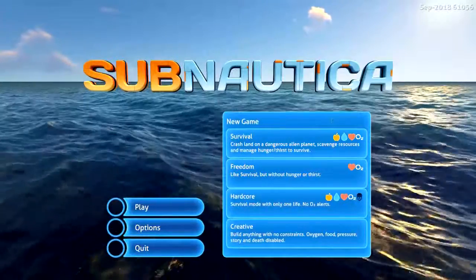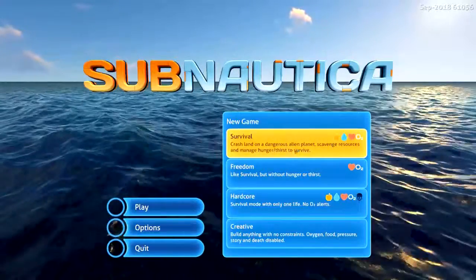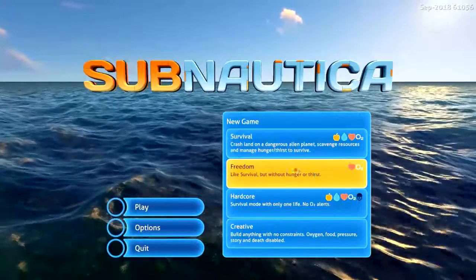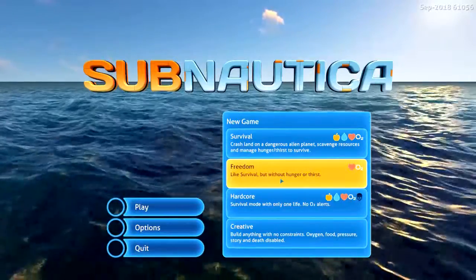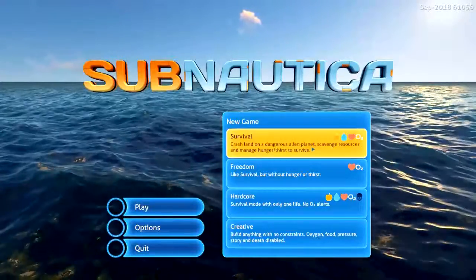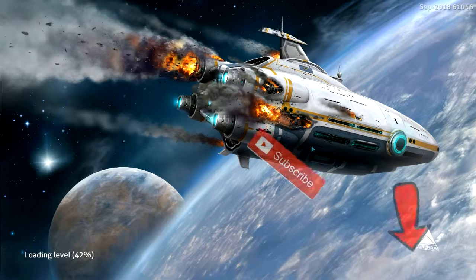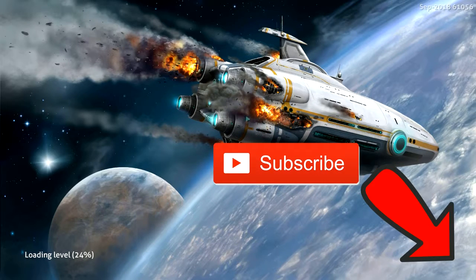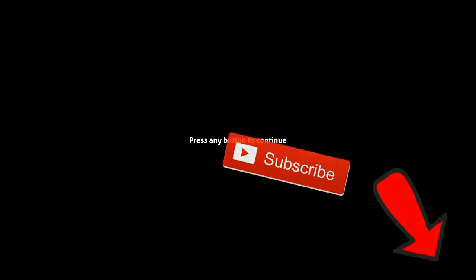So we have several modes: Survival - crash land on a dangerous alien planet, scavenge resources and manage hunger and thirst to survive; Freedom - like survival without hunger or thirst; Hardcore - you only have one life, no O2 alerts. I think we're gonna go with Survival. I apologize guys, we've been rearranging the house so my mouse is a little funky.